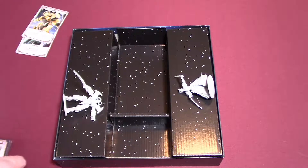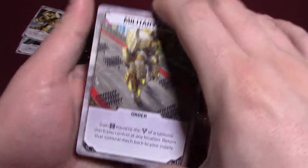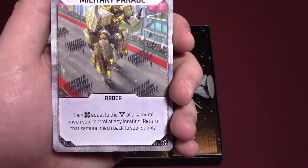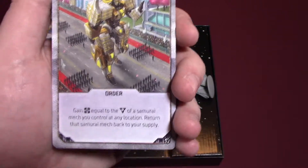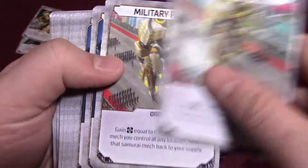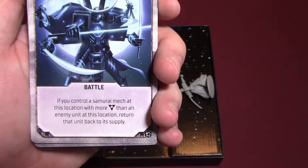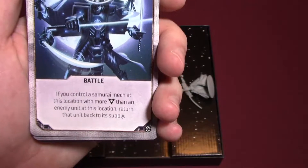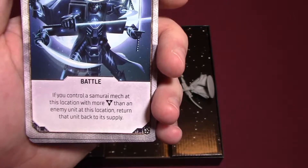Then we have action cards. Military Parade: gain wealth equal to the power of a samurai mech you control at any location, then return that samurai mech back to your supply. That's nice — two of each action card, just like the original. If you control a samurai mech at this location with more combat than an enemy unit at this location, return that unit back to its supply. That could be very powerful, especially if you're using that mech who's a six — you're just more powerful than everyone, so you can use it every time.